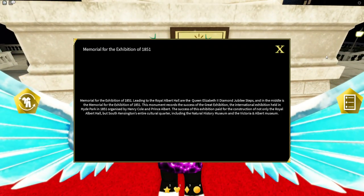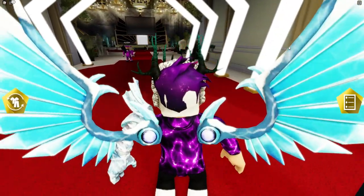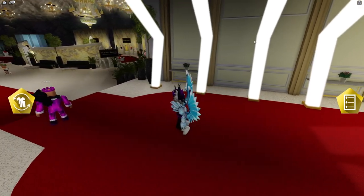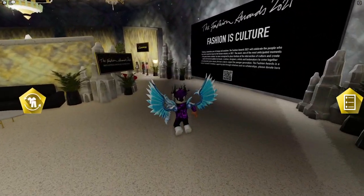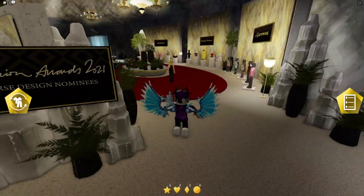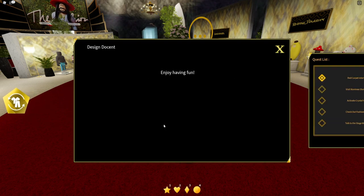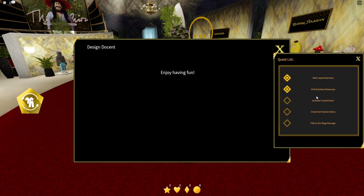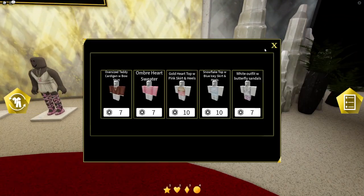Let's go into the building right now. What we need to do is take a right turn over here, and then we need to go ahead and speak to the shopkeeper. Over here you can see — well, shopkeeper, I wouldn't really say — but as you guys can see, it says 'Visit the nominee showcase.'